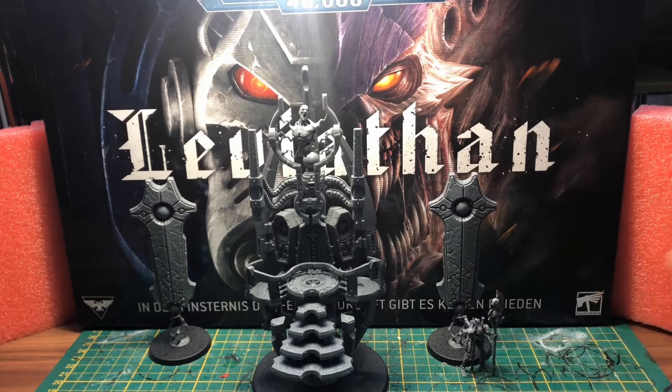Die Begleiter habe ich noch nicht draufgeklebt, denn sonst komme ich später nicht zur Bemalung dran. Und hier ist er, der Stille König - noch ohne seinen Umhang. Der kommt auch noch drauf und dran, denn ich muss überall dahinter auch noch malen. Völlig verrücktes Modell, absolut mega geil. Ich habe dieses Modell tatsächlich auch schon total lange und habe es nicht selber zusammengebaut. Ich habe das gekauft und der gute Darius, liebste Grüße, hat mir das dann zusammengebaut.